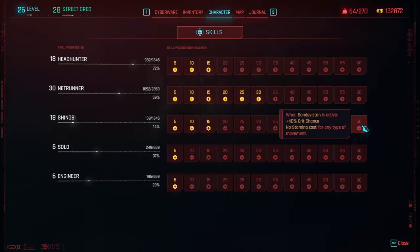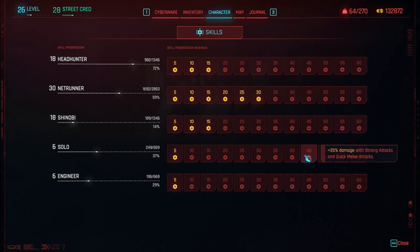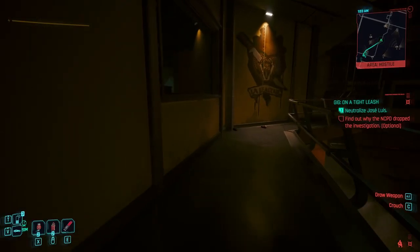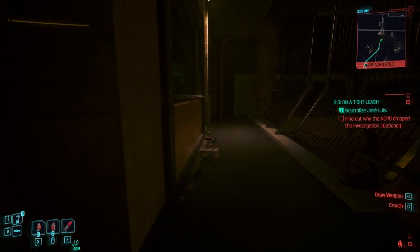Alternatively, players who prefer direct combat and brute strength can hone their Solo skills. These skills improve by neutralizing enemies in straightforward combat using heavy weapons, melee weapons, or abilities such as Quake and Savage Sling. The rewards include enhanced health and carrying capacity. At level 60, players can enjoy extended berserk cyberware effects, increased health regeneration from finishers, and improved finisher executions.